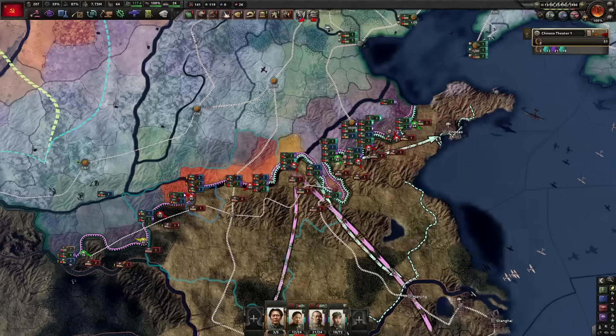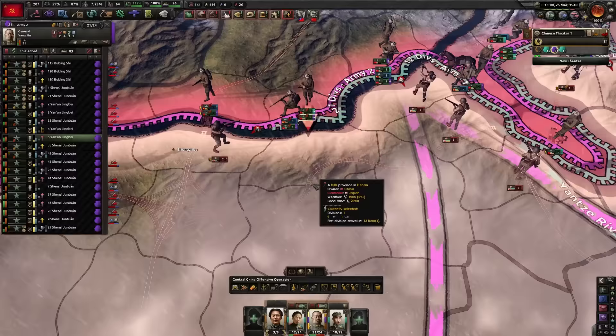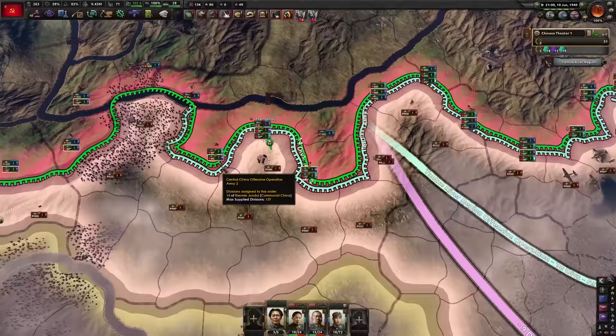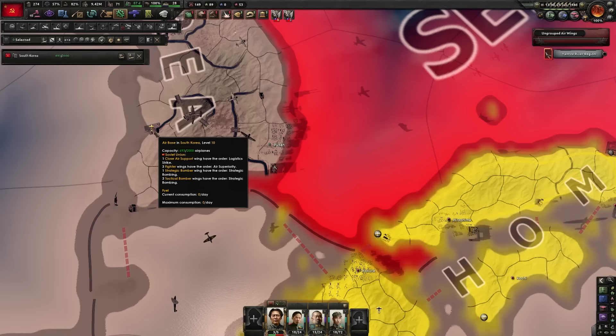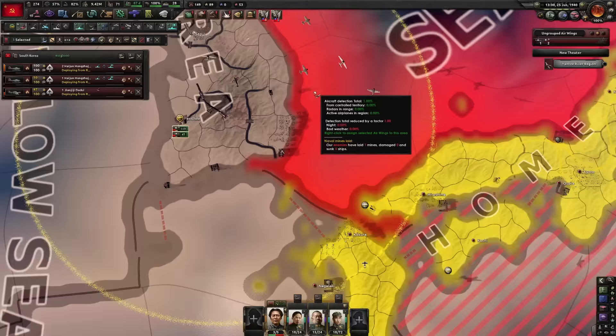We need to take this supply depot, and then if we can take that one as well the Japanese will have no supply. We will now take that supply depot and start the Japanese line collapsing across here. Production efficiency gain — we're going to need a lot of guns. Our air force is ready — we've got a couple bombers, naval bombers, and some fighters. So we're going to port strike, naval patrol, all that, and bomb them.